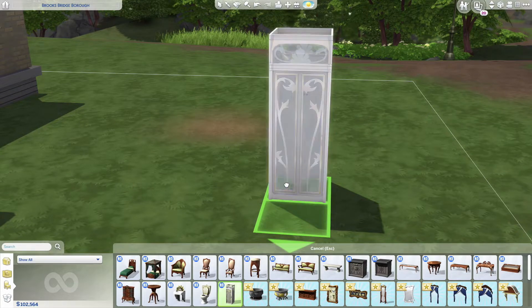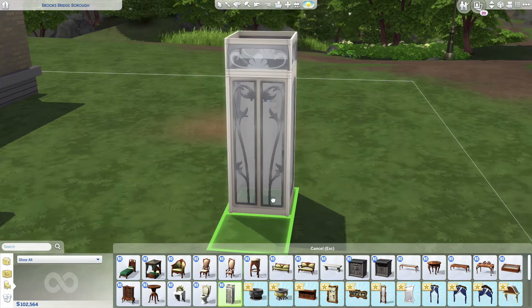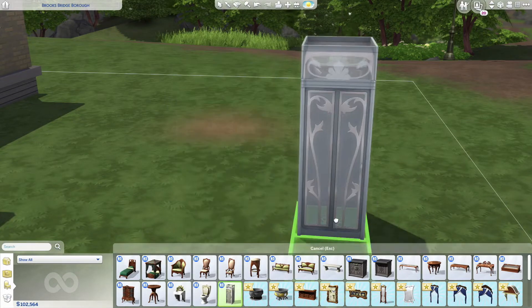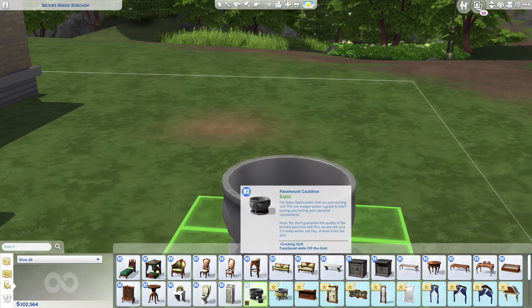I'm just curious how they sit around and decide on the names of these items. Ludini's Chamber of Sprinkles — Ludini instead of Harry Houdini. The description says at the start of his career, average illusionist Larry Ludini had an idea for a magic trick, involving a water-filled steel and glass tank where he'd be shackled upside down. It has hygiene, stress relief, discomfort, and reliability stats — so this is actually a shower. Chamber of sprinkles makes sense now!